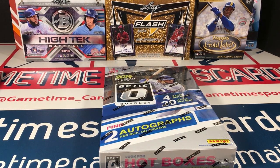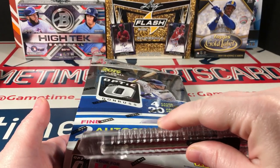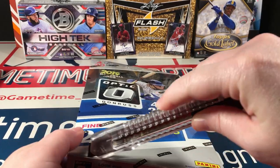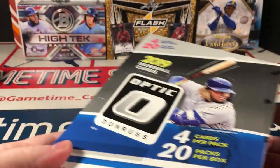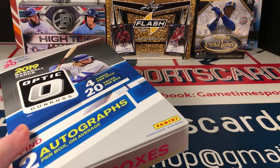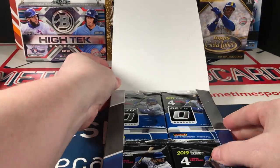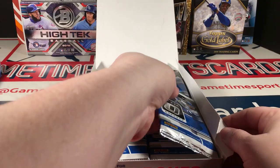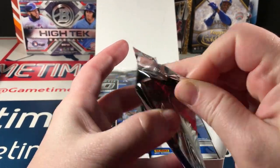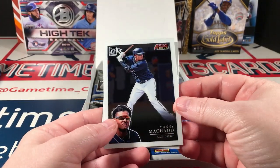Welcome back. As shown in the Topps Chrome break, I have more boxes, so we're gonna crack into this box of 2019 Optic and see if we can score maybe one good autograph and hopefully a couple of good rookies and parallels. That is my hope. My Topps Chrome box was pretty solid, so I'm hoping for something similar out of this. I personally didn't pull a whole lot out of the hobby boxes I've already opened — I think I did better with retail actually, but we'll see. Trey Turner, Mickey Machado action all-stars, and Hanegar Diamond Kings.